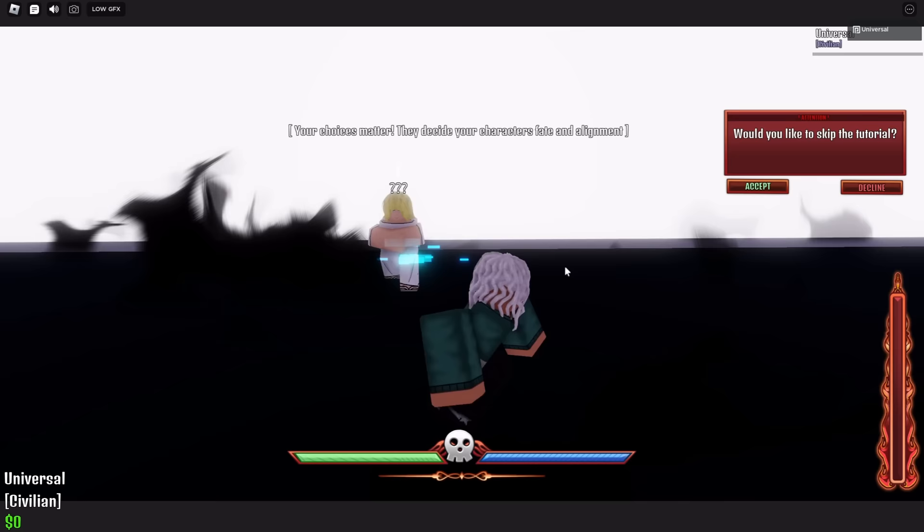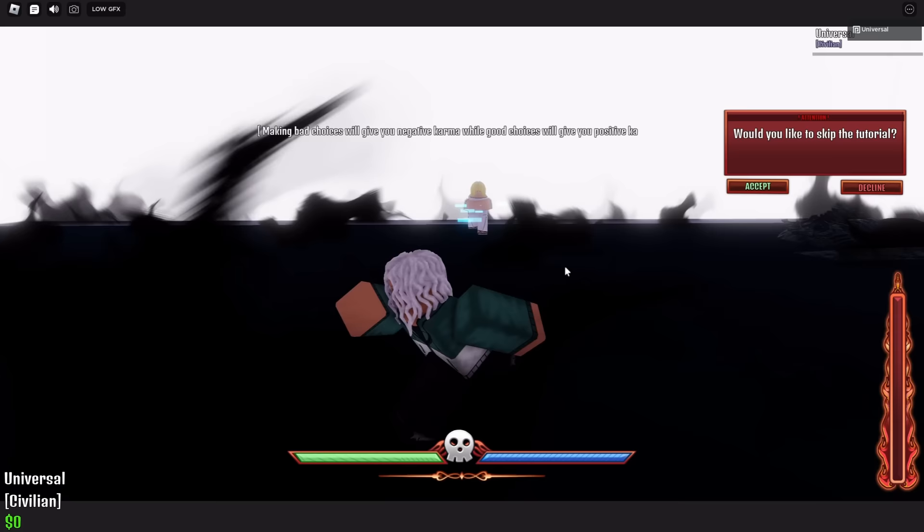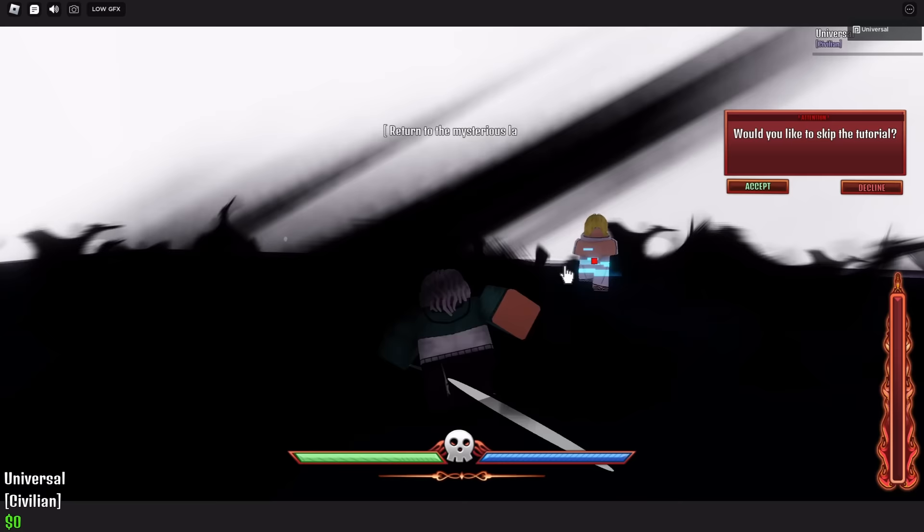The tutorial then tells you about how your character's fate is determined by fate and alignment, talking about how there's Fire Force and White Clad. You'll then get into the game, and I'm going to explain how you actually get a faction and how you start the game off.